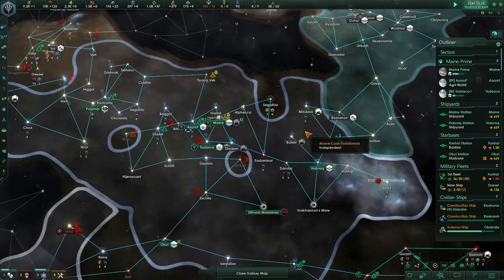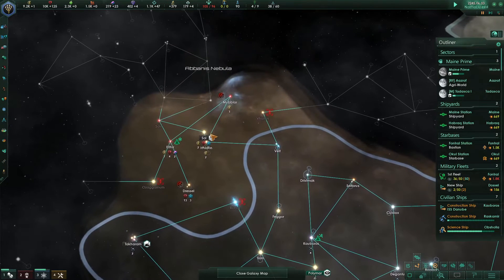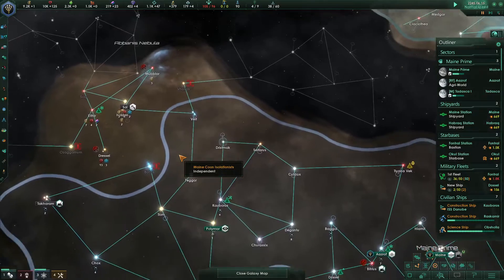That's why I'd like to get these 4th and 5th worlds grabbed. And Sol over here would be very tempting to take, especially because Ethier, right next to it, has two more alloys.